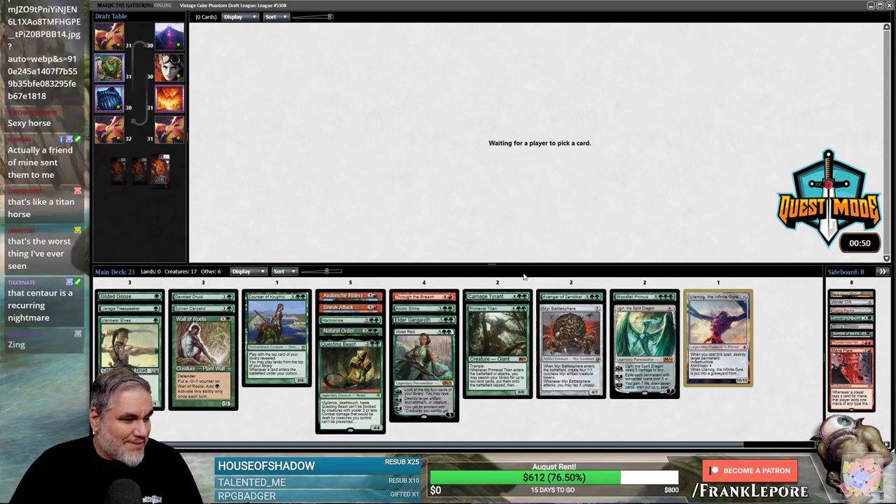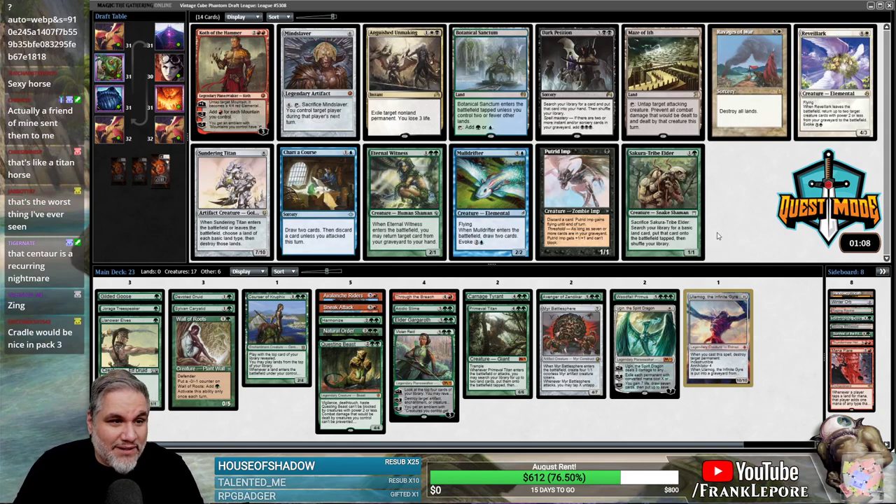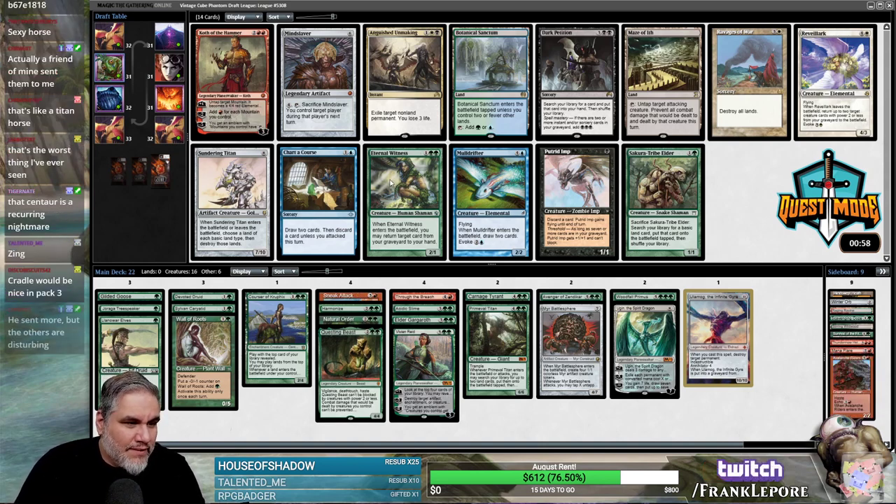A friend of mine sent that — your friend sent both of those, okay, I believe you. A Cradle or a Gaea's Cradle would be nice. Nothing in this pack is terribly nice but Eternal Witness is probably just fine. I'm probably gonna take Avalanche Riders out. Eternal Witness is good.